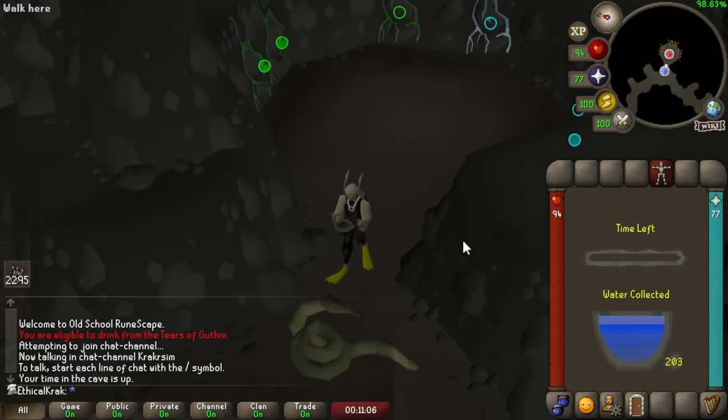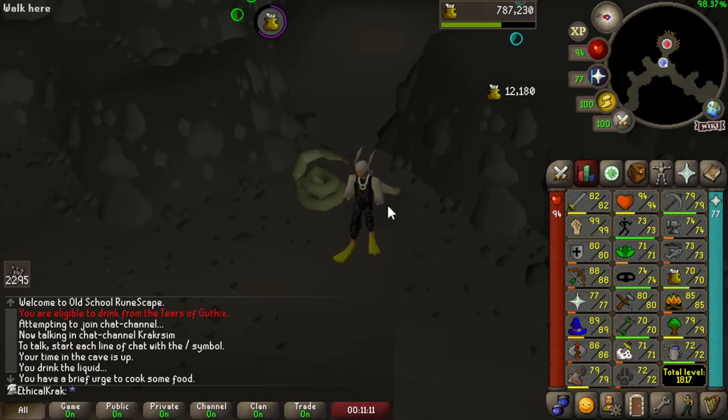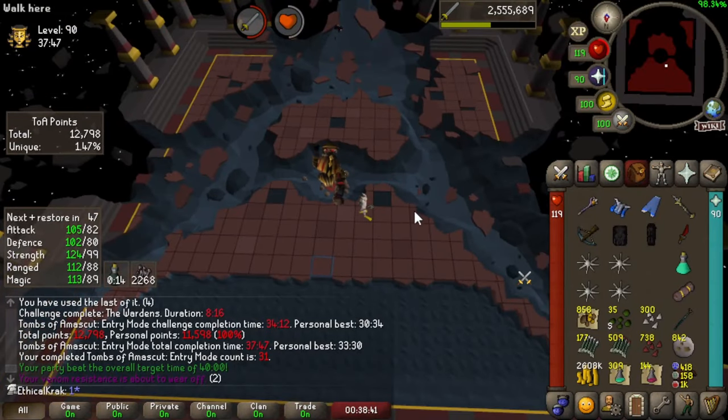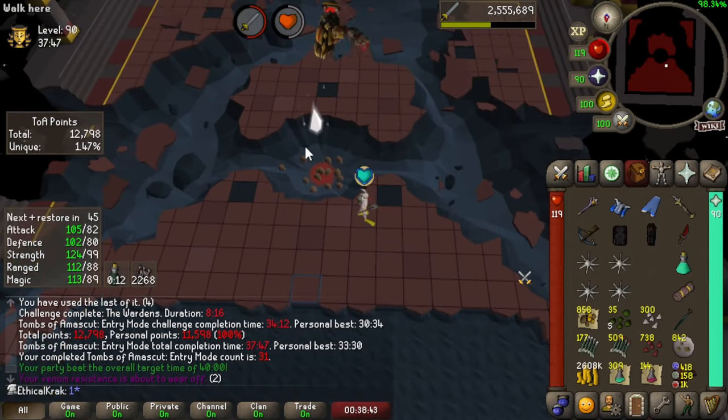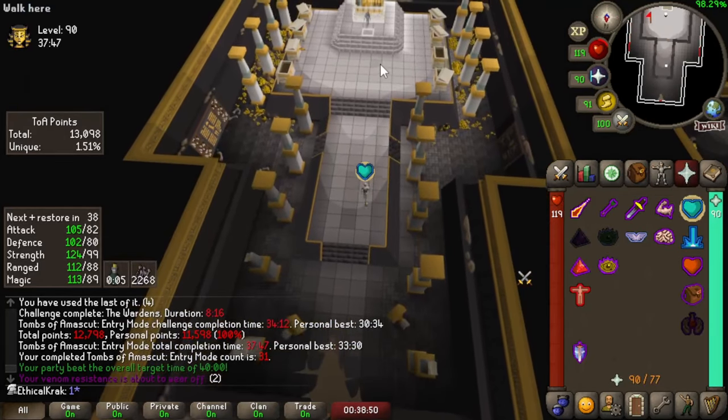Another week, some more delicious tears. Unfortunately they're going back into embarrassing skills — there's 12,000 cooking exp. Back into the TOAs with 99 strength. Is it going to give me luck? Damn right it's going to give me luck. Luck pending.